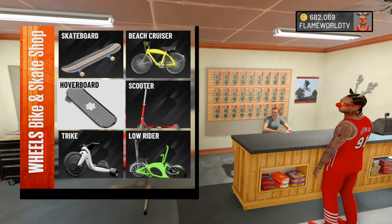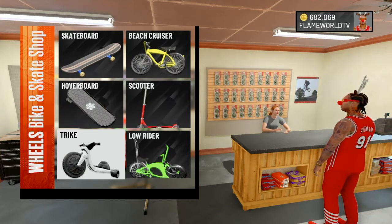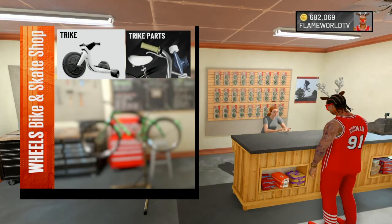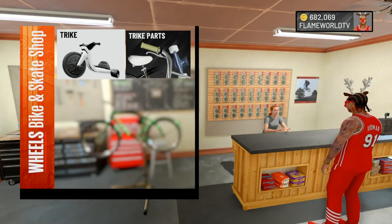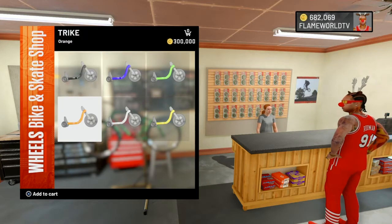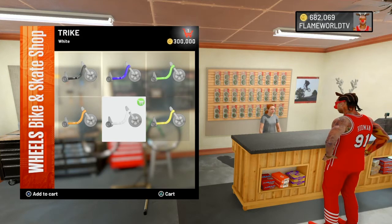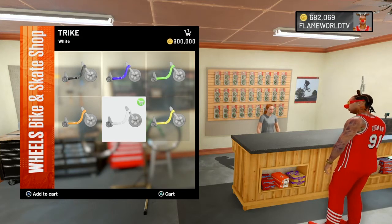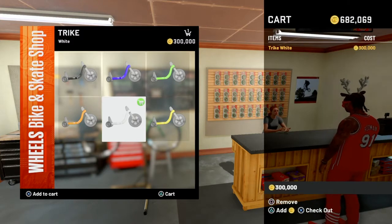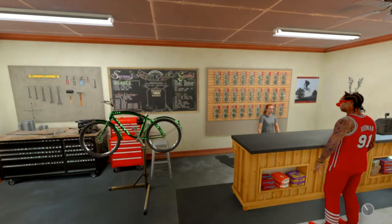What's up Betty, we're here to buy the trike today. You're gonna scroll on down to the trike and click X — or whatever console you own, Xbox A, whatever. Click X again on the trike. It's all types of different colors, whatever color you want — they got them all right here. I'm gonna go with the white trike. You wanna add that to your cart, click on your cart, and check out — 300,000 big ones. Money ain't nothing to us.